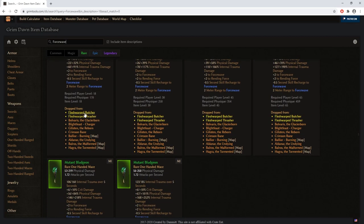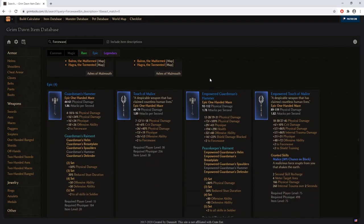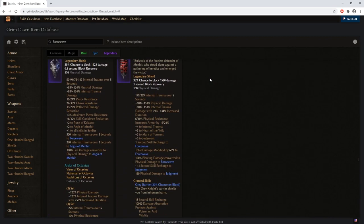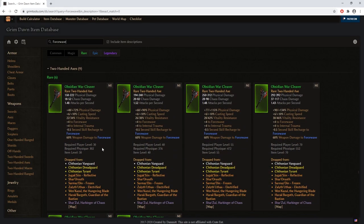I'm skipping one-handed force wave weapons because one-handed force wave is only worth it in my opinion if you're aiming for the Octavius set, which is a legendary random drop. As a beginner, do not even think of using a one-handed weapon for force wave — it's terrible. The same goes for shields; we are not aiming to use a shield with this build.